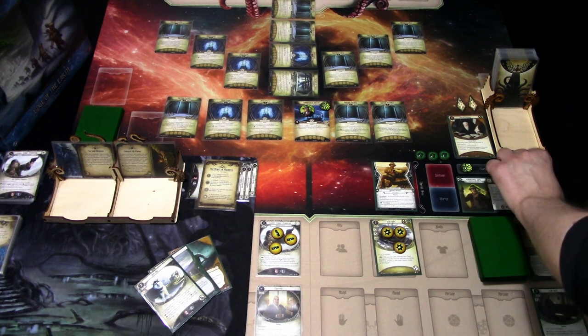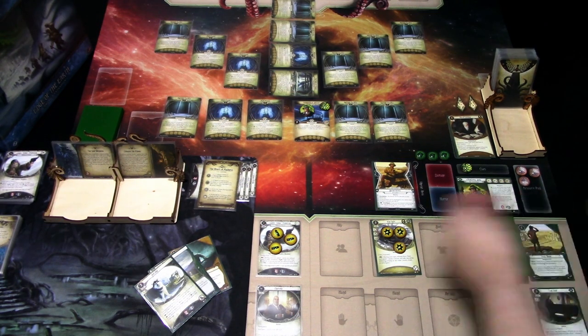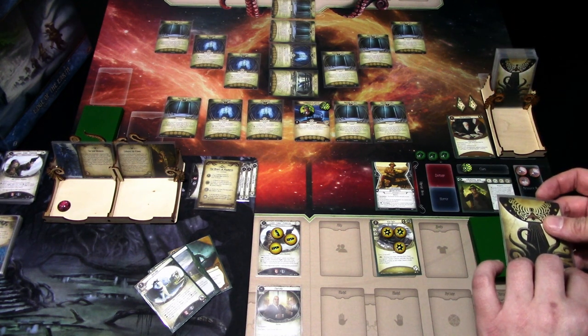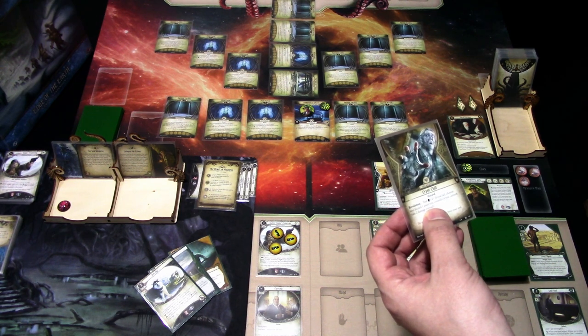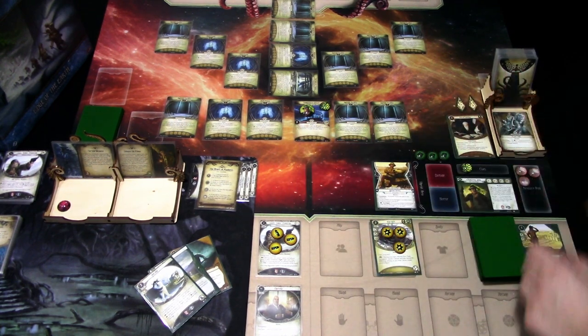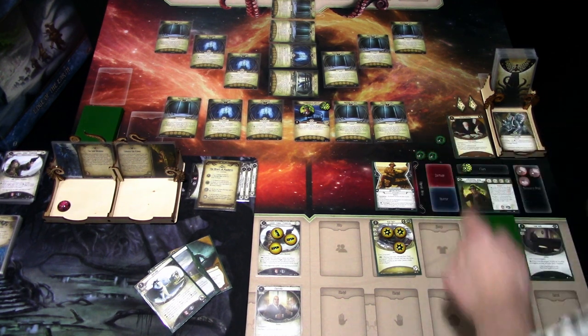We add a Doom — threshold is three, so pretty low. Mythos phase: encounter card is Crypt Chill. Test willpower four; if you fail, choose and discard one asset you control, or take two damage instead. I have Eon Chart and Lone Wolf, so I think the Lone Wolf will get discarded. Testing one versus four — minus one. We lose Lone Wolf, so no bonus resources for us. That is unfortunate.